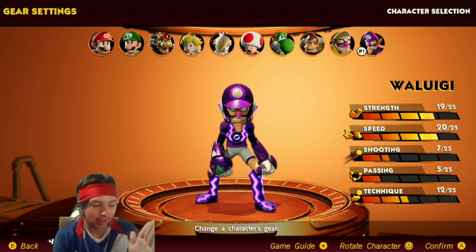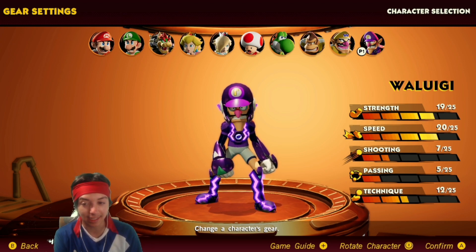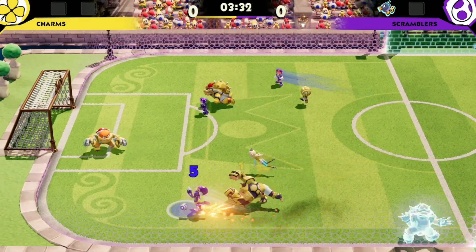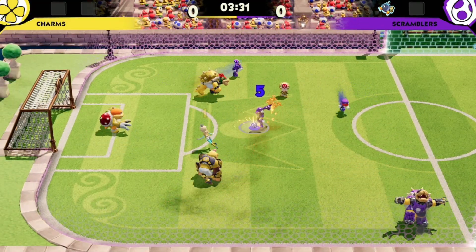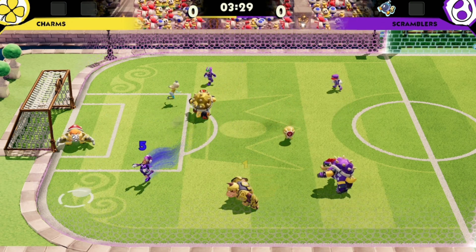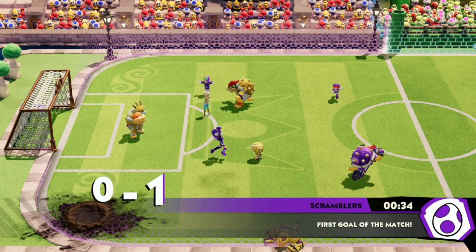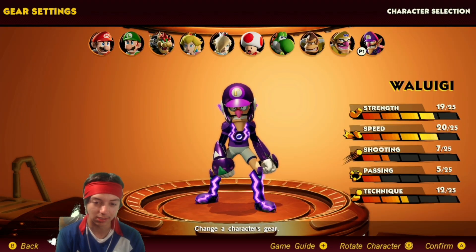The rest kind of went downhill, but honestly, 7 for shooting is not even that bad, and Technique is 12 — he can still contribute offensively as well. He can just break away quickly, juke out his opponents, and with his strength being at 19, he can take a bunch of tackles and just not budge.